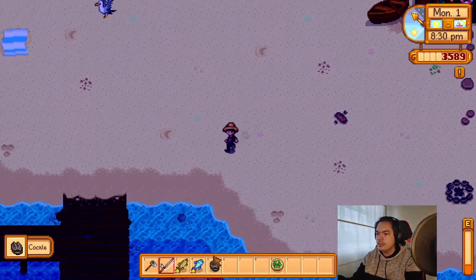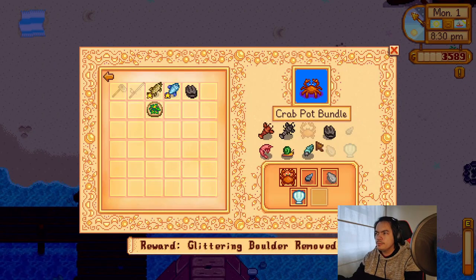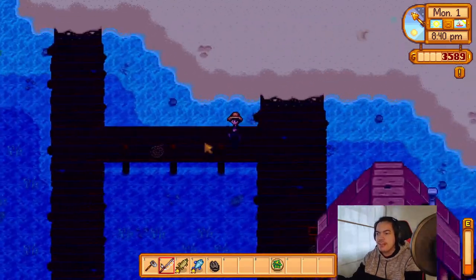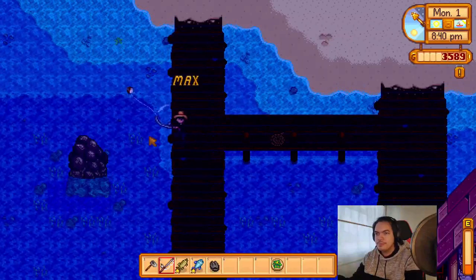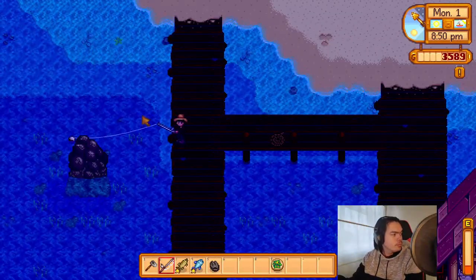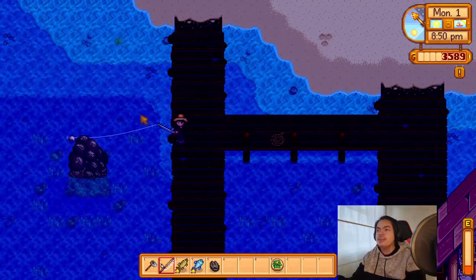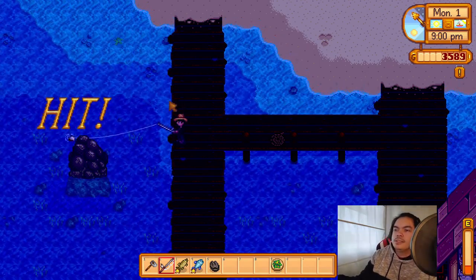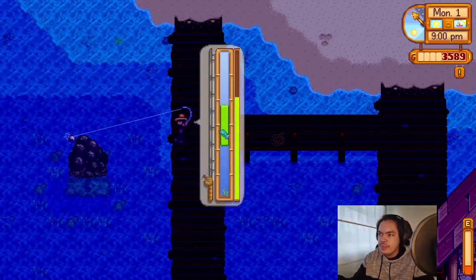A cockle — look at that, we're done with the crab pot, by not actually making a crab pot. The dog is so cute, just slipping away. We'll see what we catch in the middle of the evening — it's just 9 PM in game.